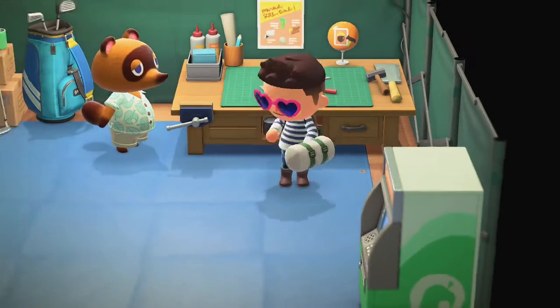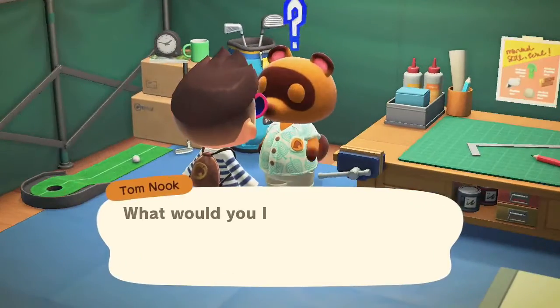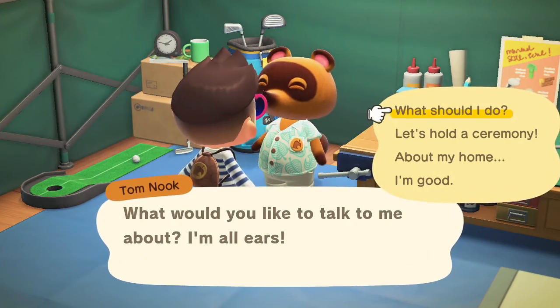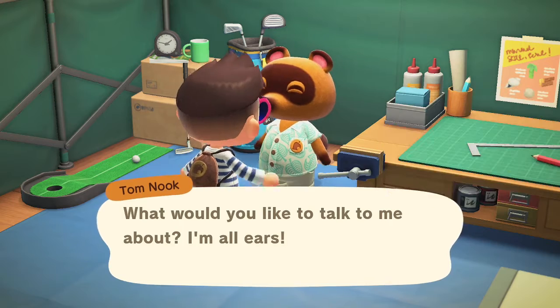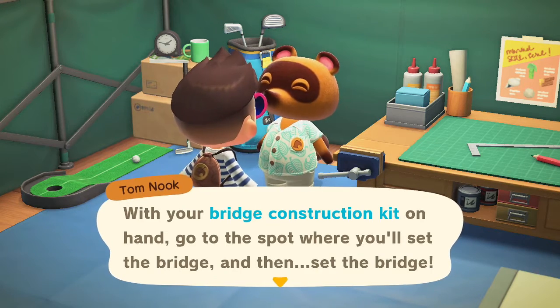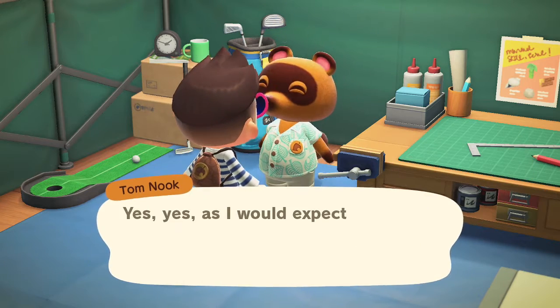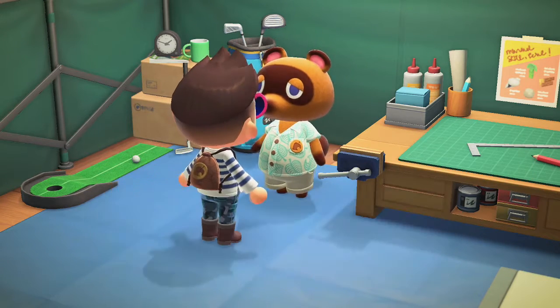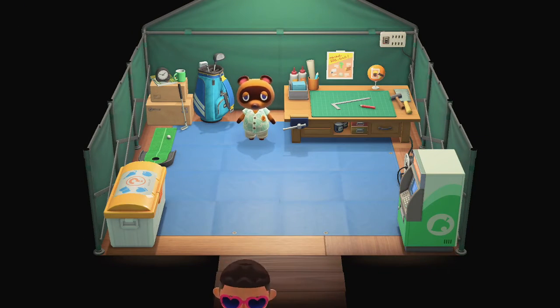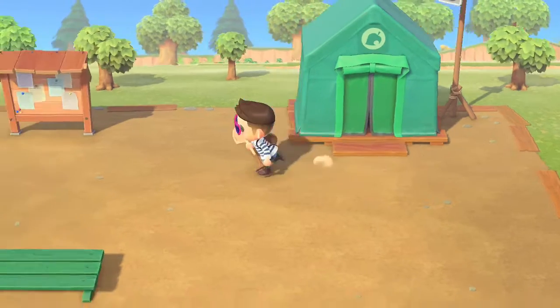You only get the option to make the log bridge kit when you talk to him. I guess it's going to be like placing a building — you have the construction kit and you go place it somewhere, and it lets you kind of view it before you place it. Let's go test it out.